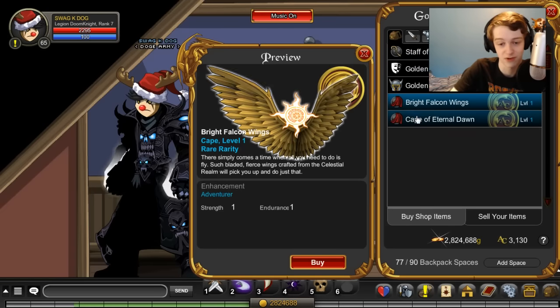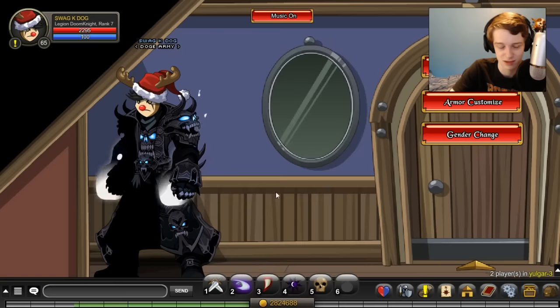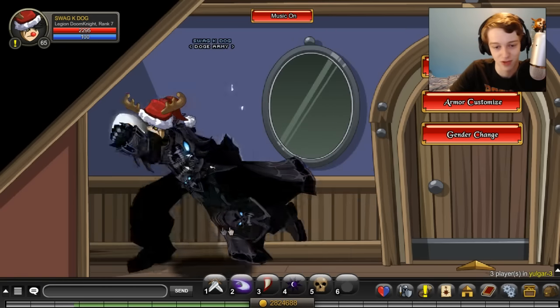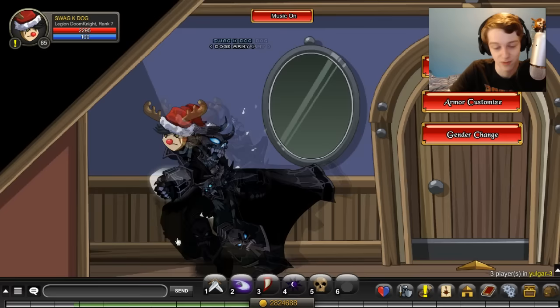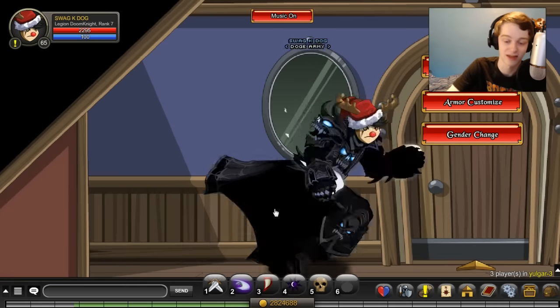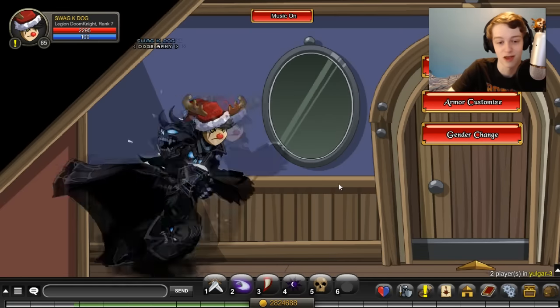I just thought I'd make a short video for anyone that was curious what the items looked like in-game, in case they didn't know. So just a very short video showing you guys the in-game badge shop for the month of April in Adventure Quest Worlds. Hopefully you guys enjoy — if you did, leave a like, let's see if we can get a hundred likes on this video.